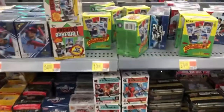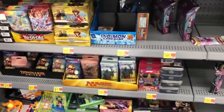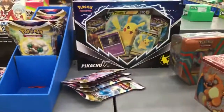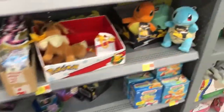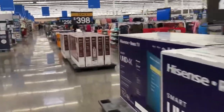All right, so here is the sports cards section. They did a restock — we've got some old archives, new archives, and gallery update. But we're not on the hunt for those today. We are on the hunt for some Pokemon cards. They've got League Battle Deck and Pikachu V, some tens — we've already opened up one of those on the channel. So we're going to walk towards the toy section and see what we can find. We're starting to find the Black Friday deal signs, and I think I just found them.